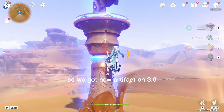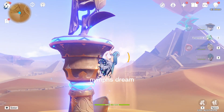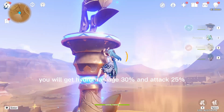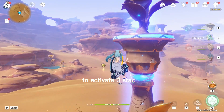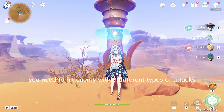What's up everyone. So we got a new Artifact in 3.6: Nymph Stream. By activating 3 stacks, you will get Hydro Damage +30% and Attack +25%. To activate 3 stacks, you need to hit an enemy with 3 different types of attacks.